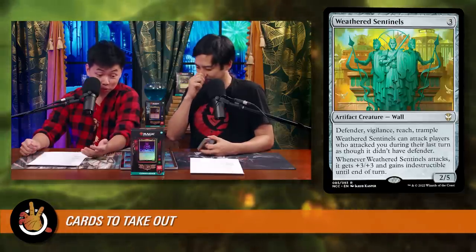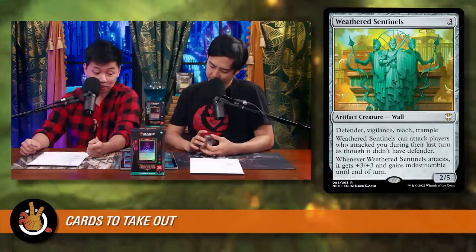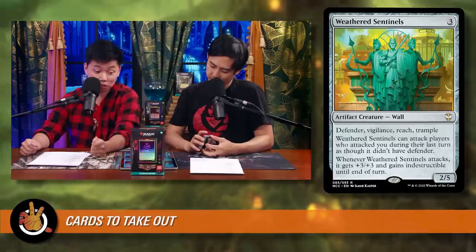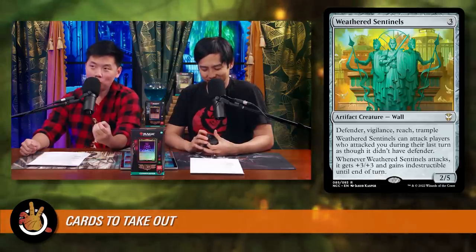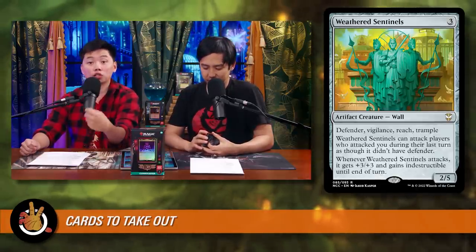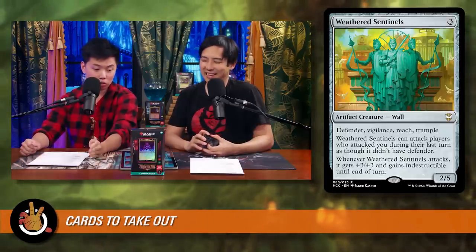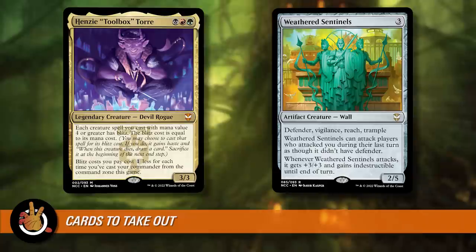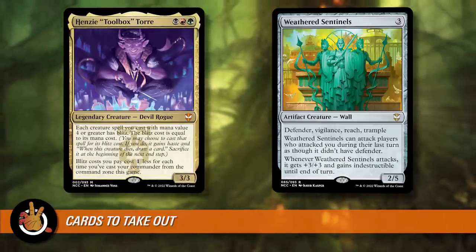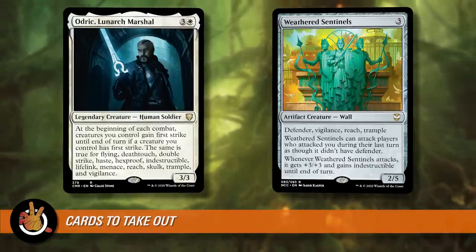Next, Weathered Sentinels — three mana, defender, vigilance, reach, trample, a 2/5 that can attack players who attacked you last turn and gets +3/+3 and indestructible when it does. The problem: it's three CMC so you can't blitz it, and when you have three mana you'd rather cast your commander Henzie. It would be great in an Audric or Arcades deck, but not here.